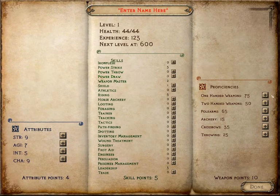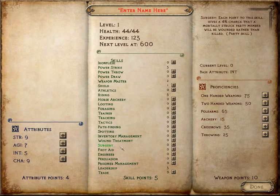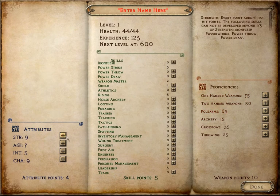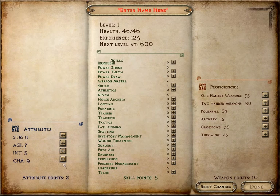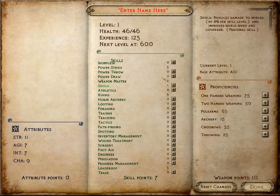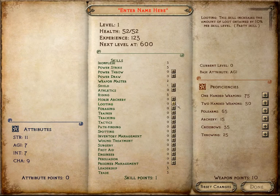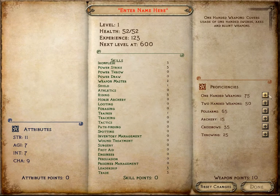We're going for a sword and shield type of guy, maybe some polearms. Let's put a couple points into Strength and one into Agility. Fill up Iron Flesh — I think that would help. Trade's something you want up too. Trying to decide between Persuasion, Training, and Looting... let's try Trainer. Hopefully we'll upgrade pretty fast.